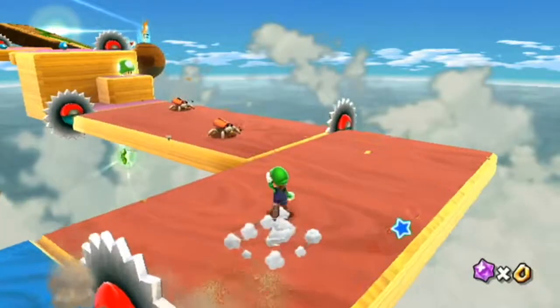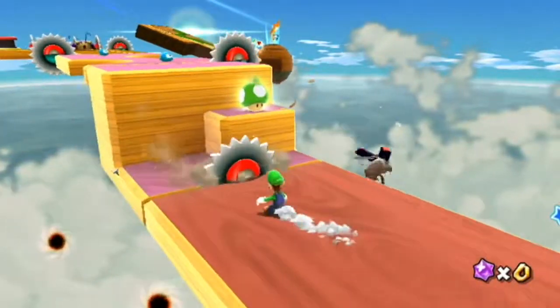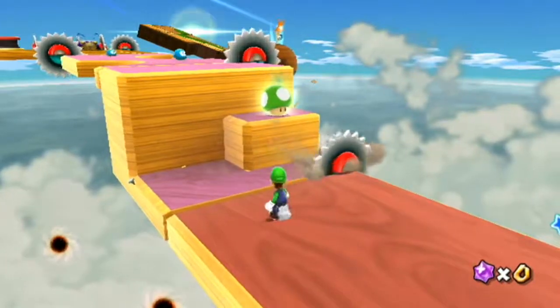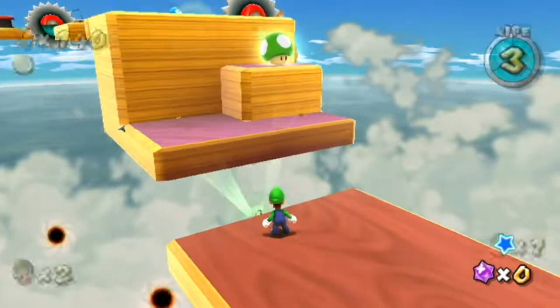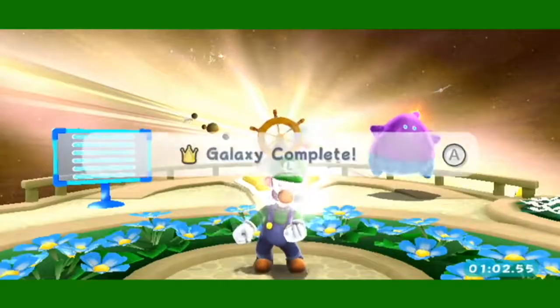Star number three. Once you get to this area with the bugs, you're going to want to wait for this to chop the platform you're on down and then jump into the green star. And there you go, you got the star. Galaxy complete.